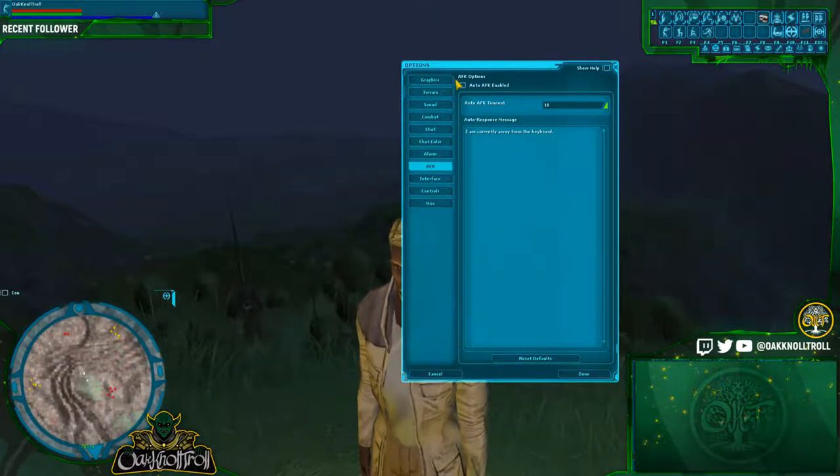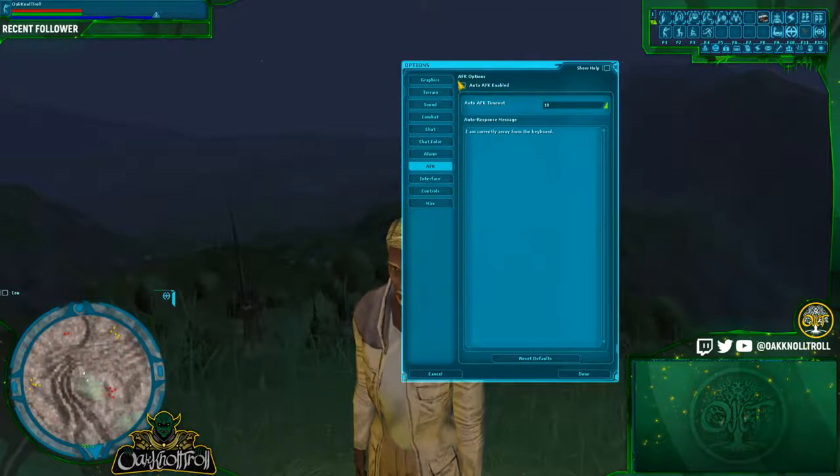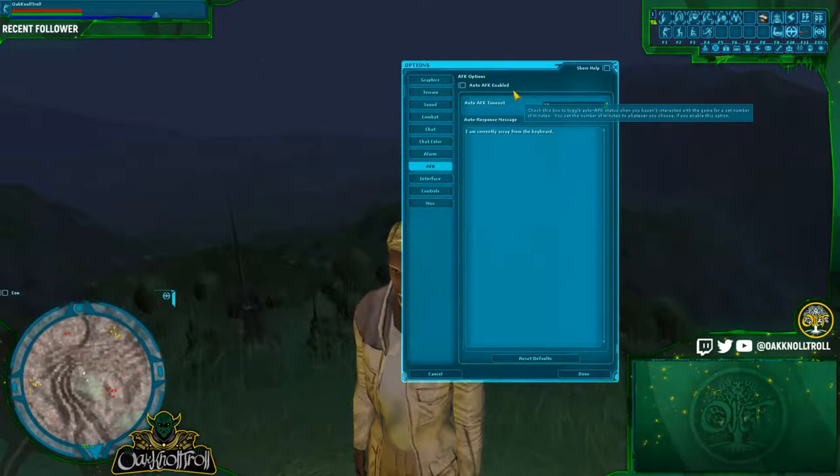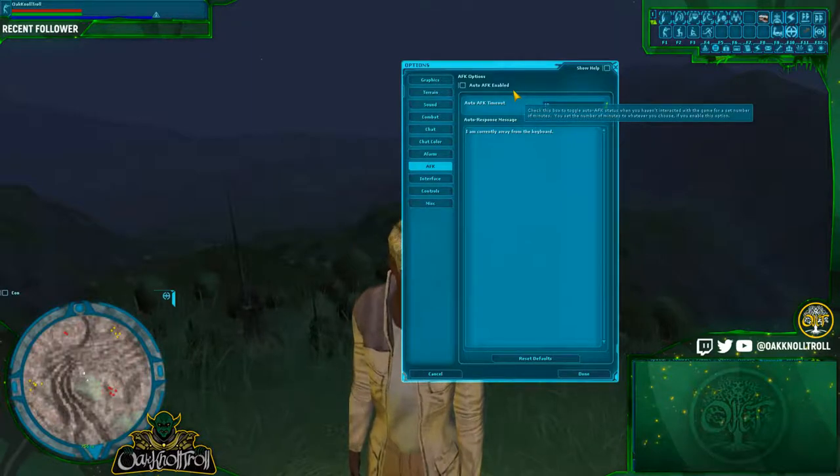Here's where we unclick AFK. The reason that you want to unclick AFK is if you're doing any type of combat macro or anything where you require your character to do a special ability, it won't do it because you're AFK.